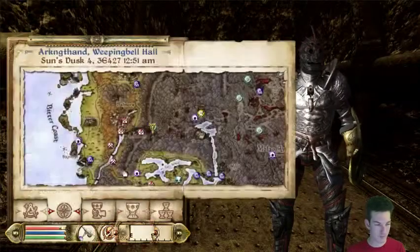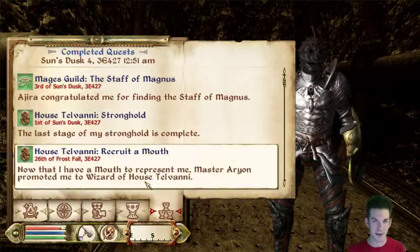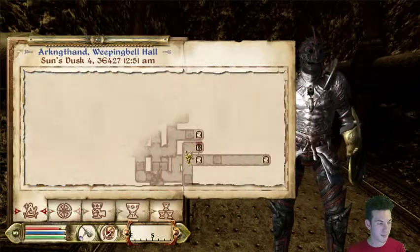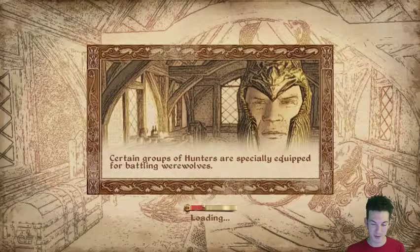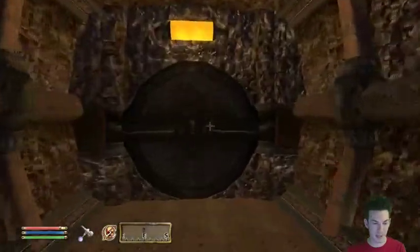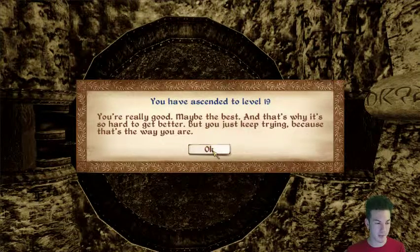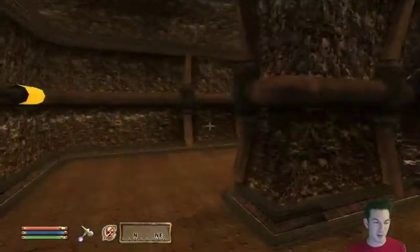This is my Morrowind playthrough. So I've explored all of that. I've ascended to level 19 - sweet! Probably because I've been running around in circles to raise my Athletics. I've become the Nerevarine and haven't actually started the main quest yet - such as how I normally do things. I don't know why, but that's what happens.